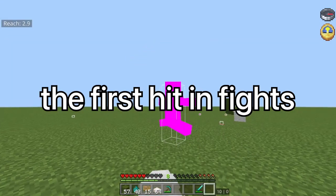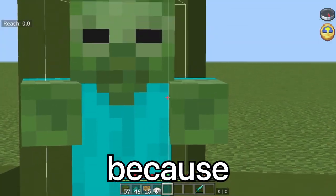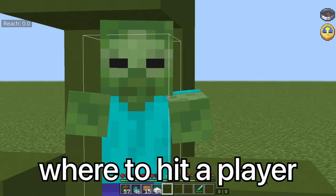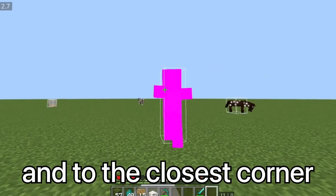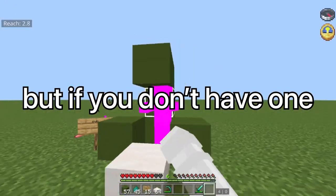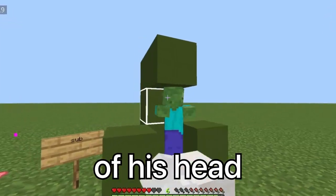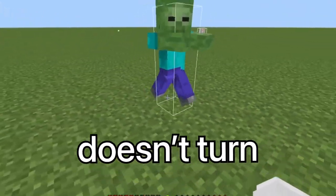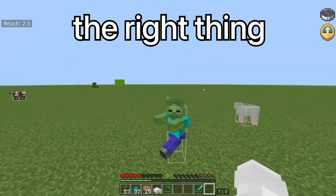This is really important for getting the first hit in fights, but it can be hard because mobile and console players don't have this feature. So to easily know where to hit a player, you need to aim at eye level and to the closest corner. If you don't have a corner, try to hit the closest part of his head. Because the corner will most of the time be the first thing in your hit range since the box doesn't turn, you can easily practice hitting the right thing.